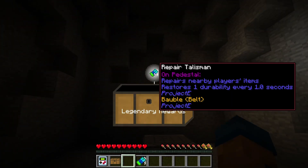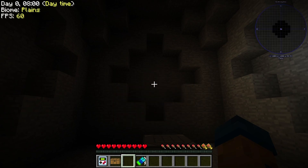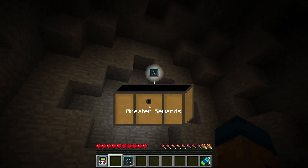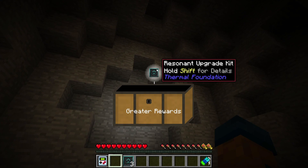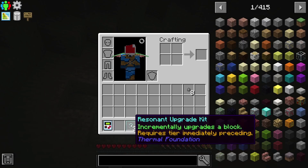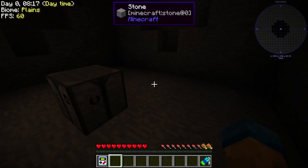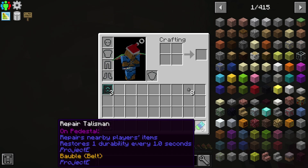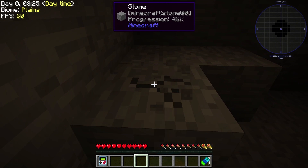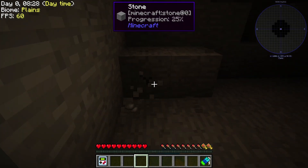Repair Talisman — repairs nearby players' items, restores one durability every... That is actually really good, I will take that. I think that said legendary. Greater reward — Resonant Upgrade Kit. Incrementally upgrade to block. I don't know what that is, but it looks really good. It must be on a pedestal, though. Okay, that's unfortunate, but we can work with it.